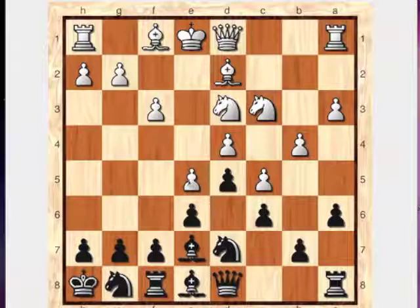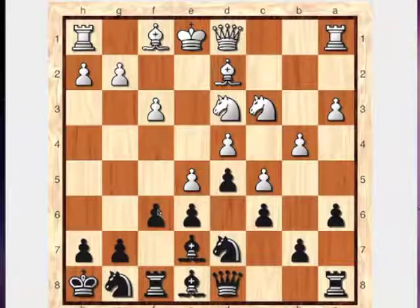White pushed the pawn forward to E5. I'm not at all sure this is the best move — it relieves the tension in the center and leaves a fairly solid pawn formation, after which it's hard to see where White can make more progress. White probably should have looked at Be2 in this case. I played F6, which is the start of my fight back, and I can start to see my game could become a little freer over the next few moves.